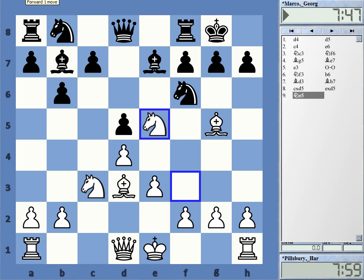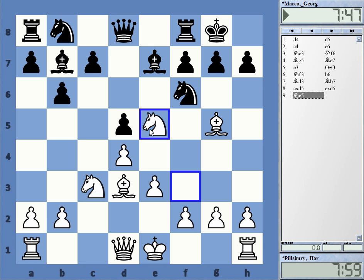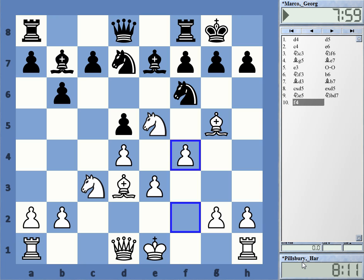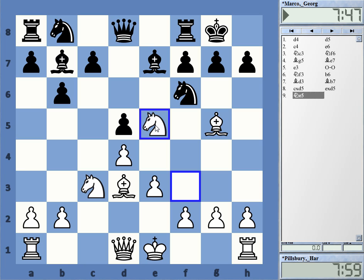After that, White uses this opportunity to put the knight on e5. White also could castle or play moves like Rook c1, but he initiates a central strategy which nowadays is known as the Pillsbury formation. Pillsbury had this type of position a number of times and scored excellently with it. If we return for a moment to this position, we are already at a critical juncture because Black now plays Knight bd7.